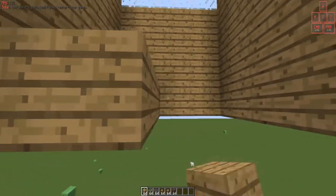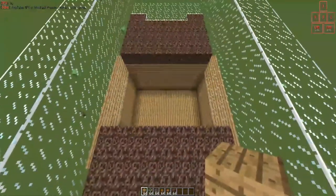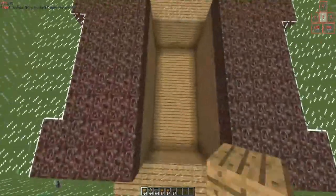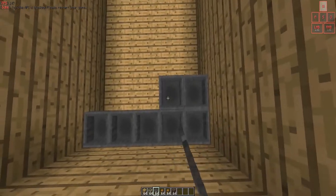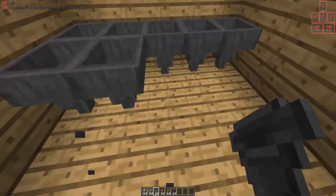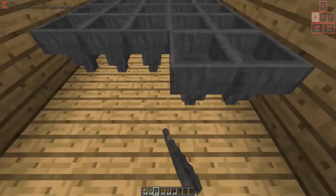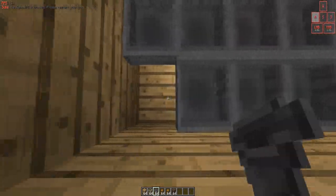Now you're going to go ahead and make the floor — just one layer, not double-layered. Then add hoppers, making sure the bottom of each hopper is facing the floor. You don't want it facing a wall or another hopper — just all the way around, with the bottom touching the floor. I believe this is the 45 hoppers that you'll need to do in this part here.